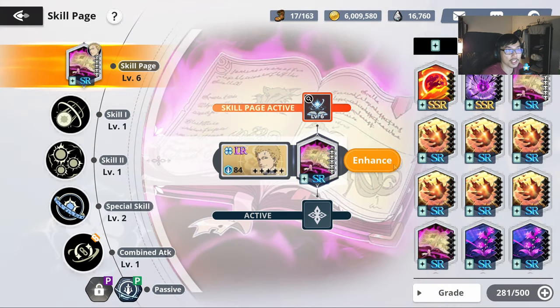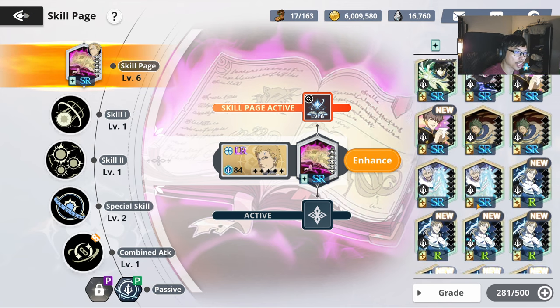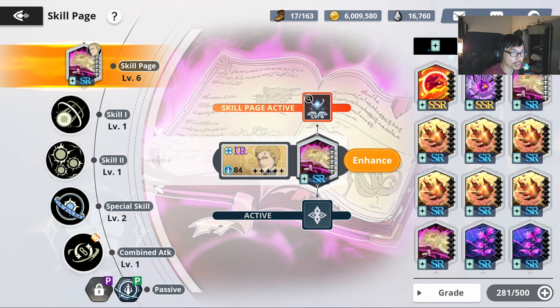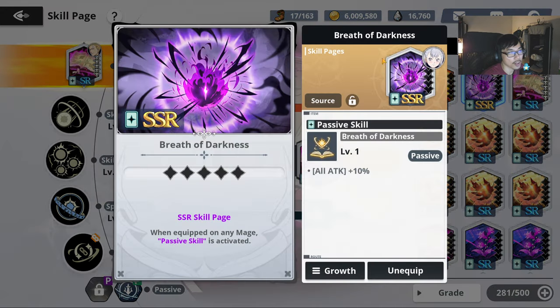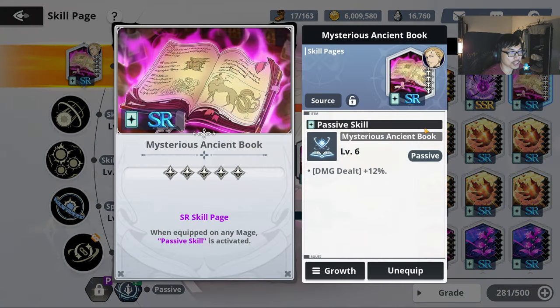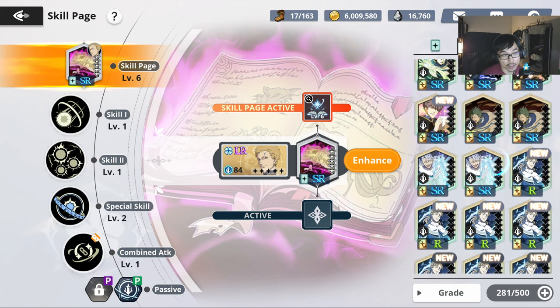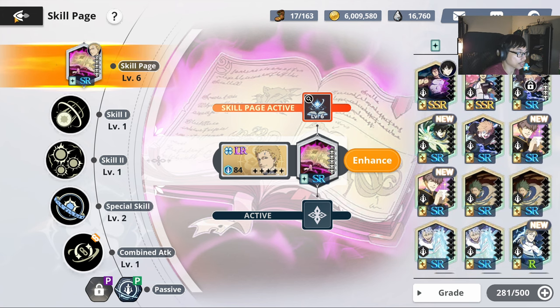For skill page, obviously his own skill page is going to be the best. If you don't have his own skill page, you can either go for this particular one — a very universal one, the Breath of Darkness — or you can go with the one I'm currently equipping, damage dealt 13%. These two are very, very good attacker skill pages to consider. But ideally, if you can afford to get his skill page, definitely go for that particular one.